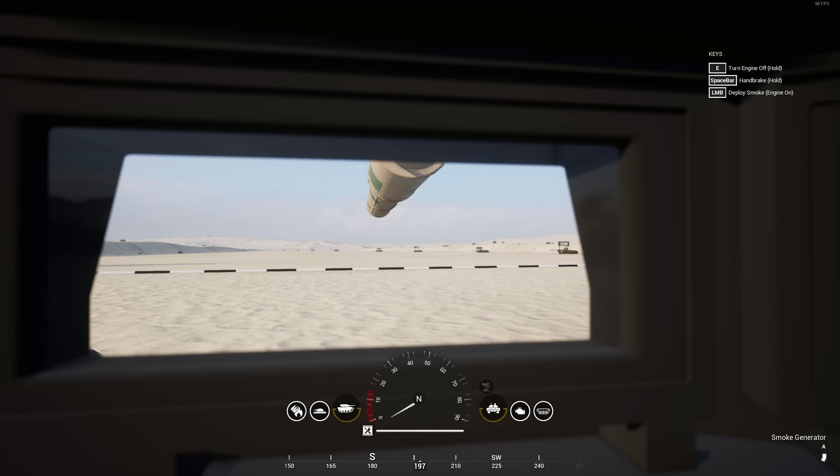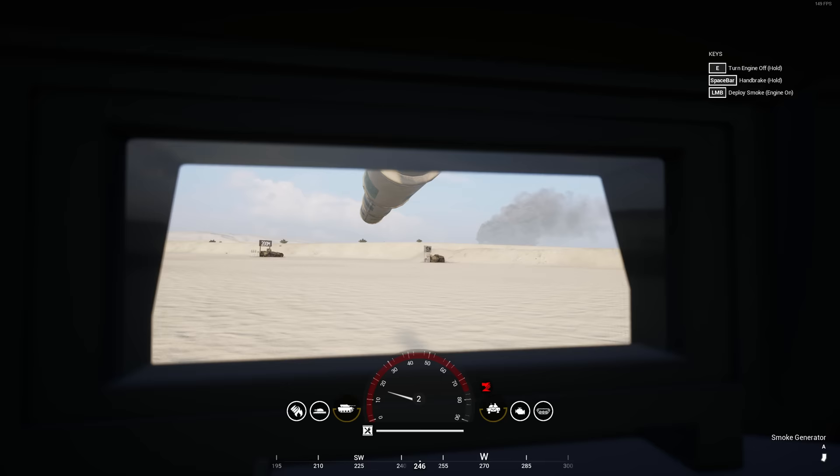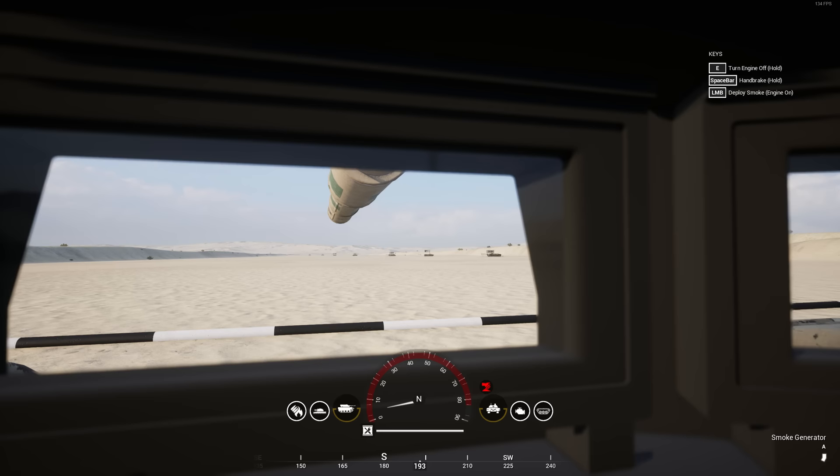This tank does feel a bit similar to the T-72, especially to drive — maybe a bit on the heavier side, as it seems a bit slower to stop. But other than that, it's certainly a smooth drive. You do get an extra viewport on the right-hand side to look out of, but not on the left. It is business as usual for the tank driver, with the standard instruments to keep an eye on, and plenty of smoke to be deployed when needed.